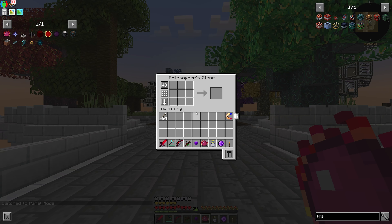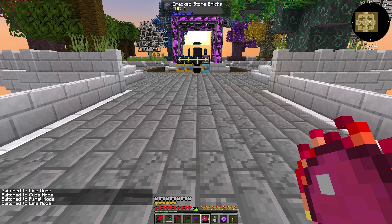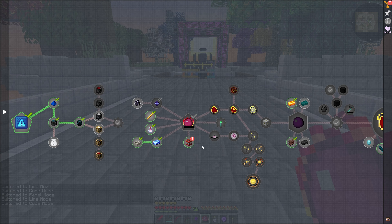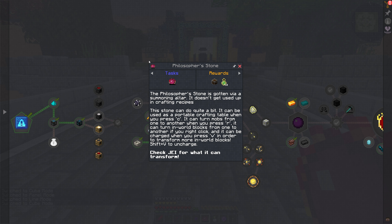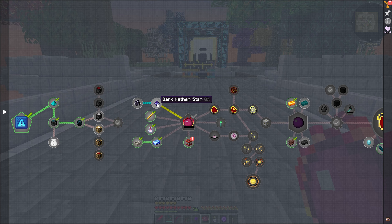So this is panel mode — what does that do? And what does line mode do — is this for building? I know we can convert mobs with this thing. Anyway, let's continue on. Now looking at the quest: nether star, blaze rod, Manasteel, Dragon's Breath, TNT — I did all of the things that you wanted. I didn't pick up the obsidian with iron though, so I have to actually do that part.